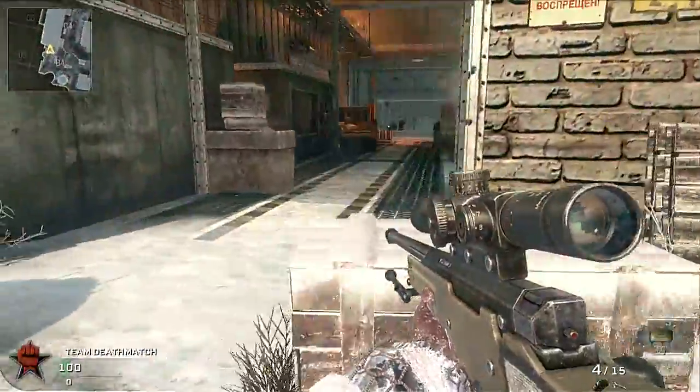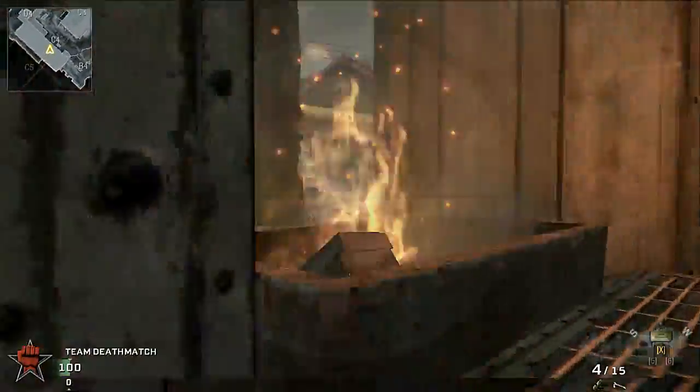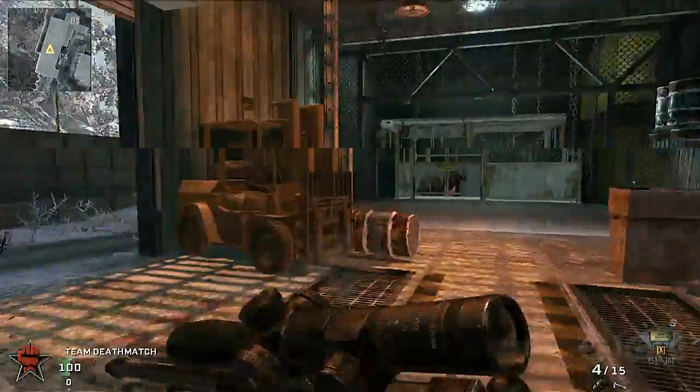You can then make your way to the factory, where there are three major entrances. From here, you can watch players cross the middle of the map or watch flankers.